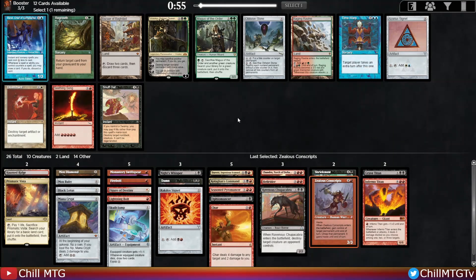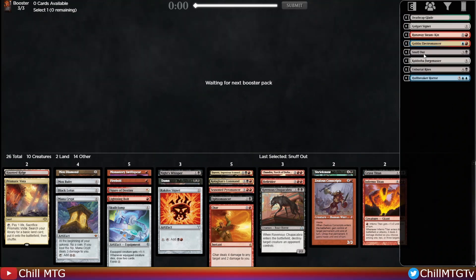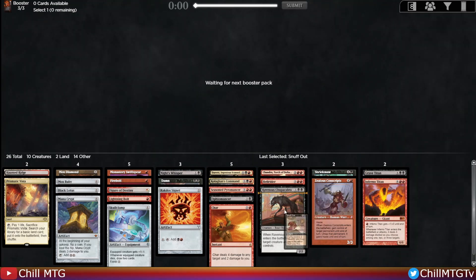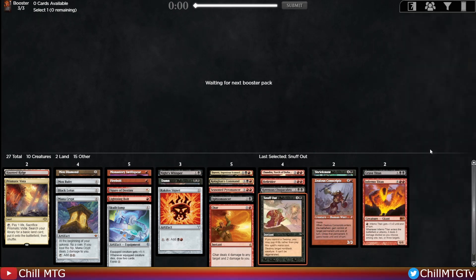This pack is kind of a miss for us. There's a Snuff Out — about the only card in here that fits our deck — so we'll throw it in the sideboard. Maybe Snuff Out is better than Damnation since we can cast it for free, or maybe we replace the Chupacabra. We'll have to see.